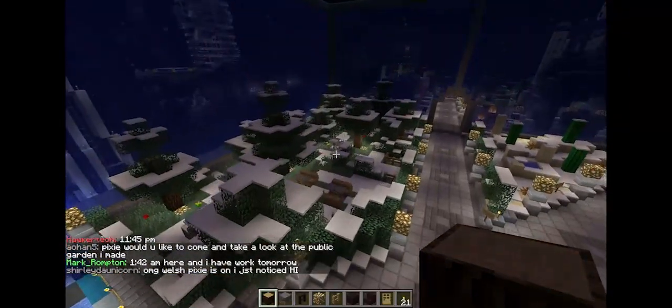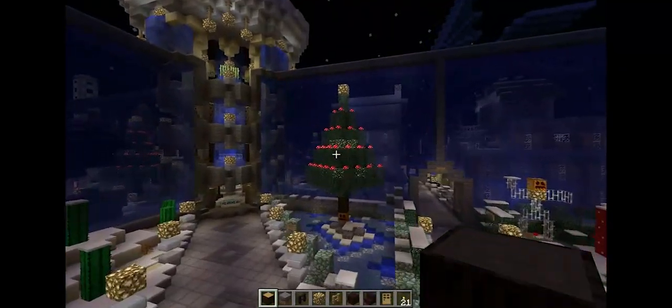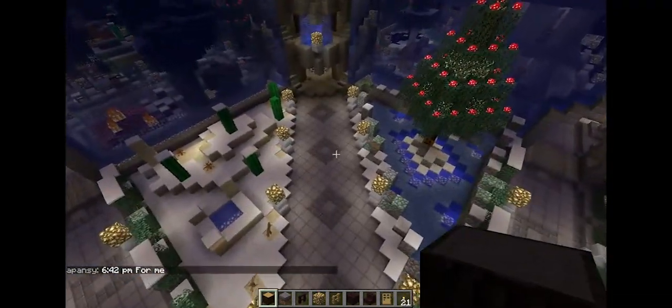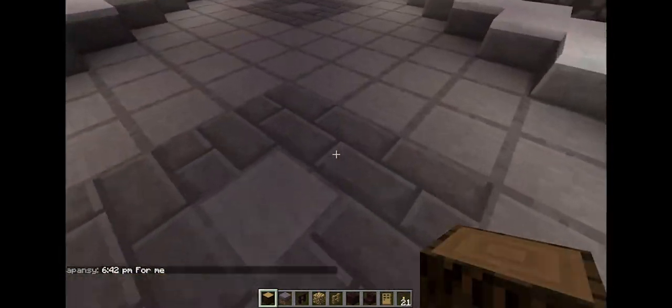We still have our Christmas decorations, snow on everything, an awesome Christmas tree, and a big Santa hat on top of the portal tower. So anyway, we've got our exploration world now.